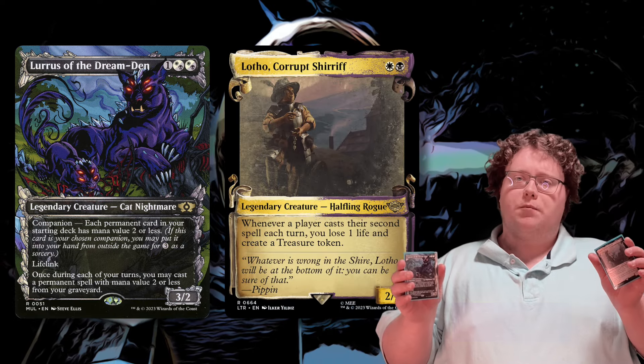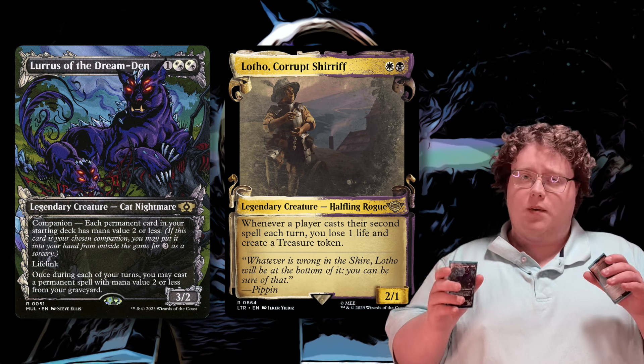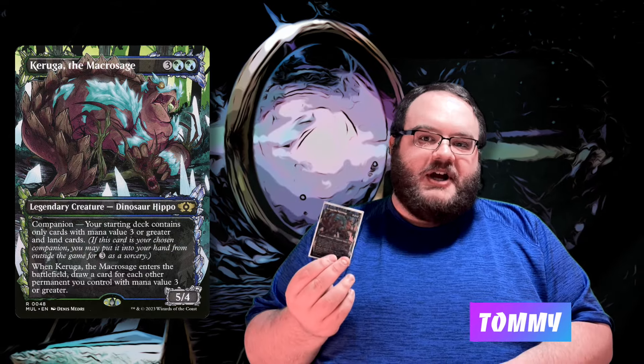Hey guys, Preston here for another episode. Today my companion is Lurrus of the Dream Den and my commander is Lotho, Corrupt Hobbit. It's a deck where everything is two or less — with the creatures and permanents I want to cast as many spells as I can every single turn. I get a lot of advantage from casting stuff, get stuff back in the graveyard, have a good time.